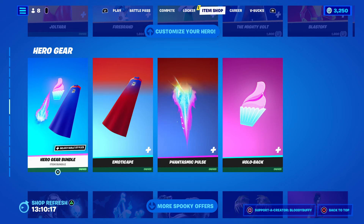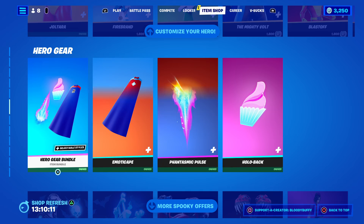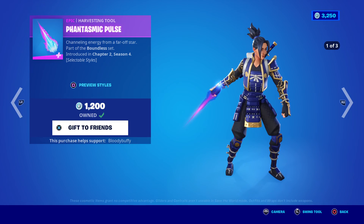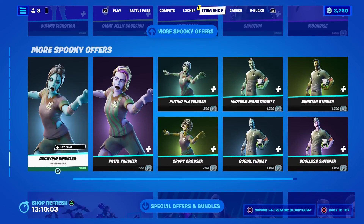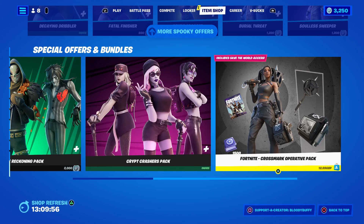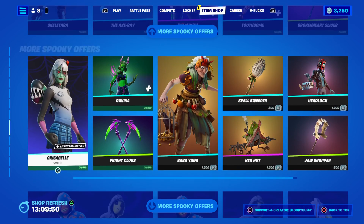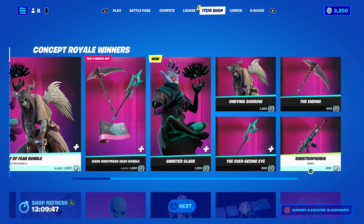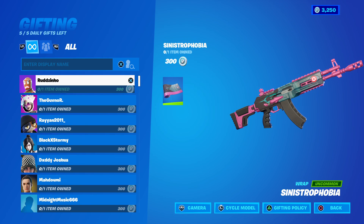And you've got the gear bundle — how much is the gear bundle? 1400 — but you can buy it separately if you want. We've got all our Halloween stuff. Sorry about Coco. Then you've got the Agency Renegade packs and Save the World. So if you are going to pick up anything in the item shop, please use my link. I'm going to gift — have a great day! If you want a gift, drop your epic name in the comments. Have a good one — and can you accept the friend request when I send it to you?